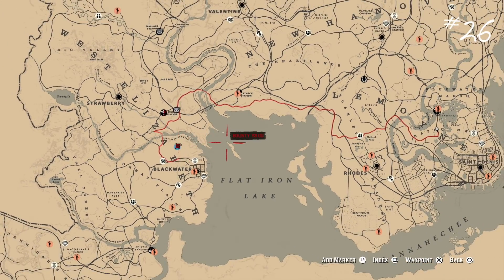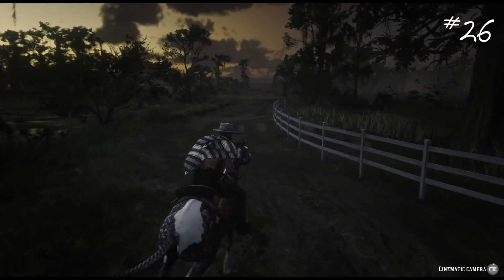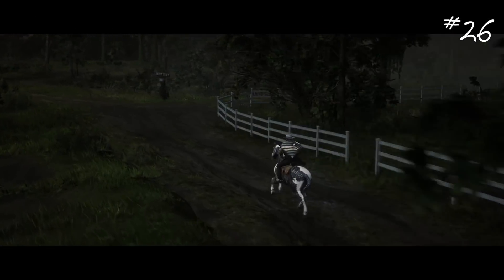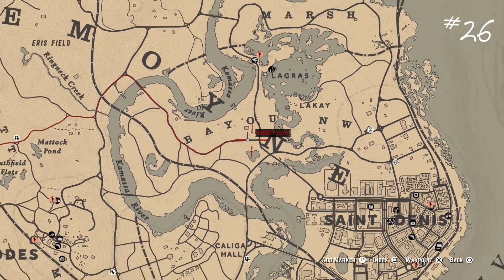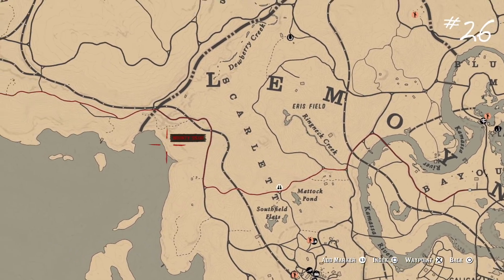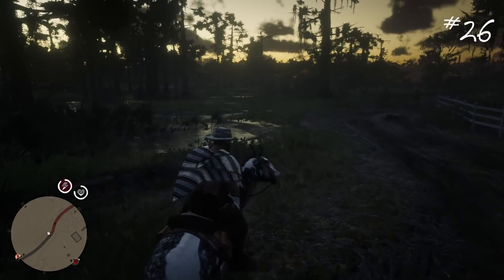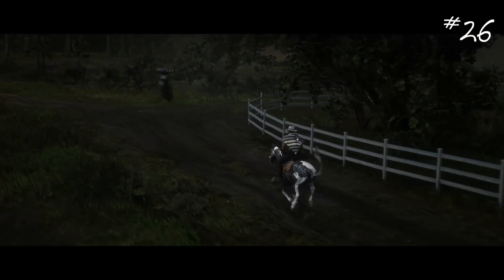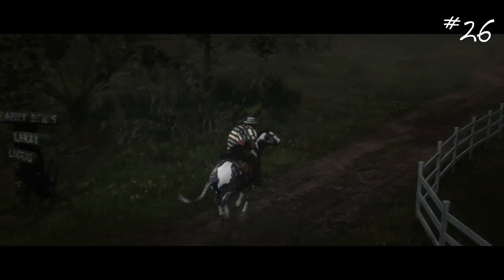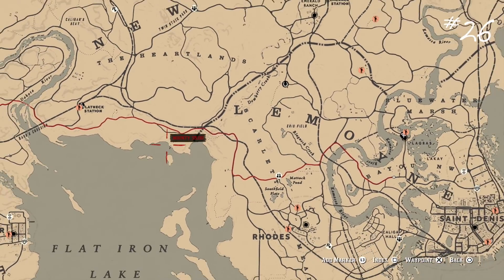Number twenty-six: you can actually auto ride on any path you've set on the map. Open the map, set a destination, start riding manually down the road, then hold the cinematic camera button while continuing to tap and hold A or X depending on your console — that will auto ride your horse all the way to your destination. Your horse won't even stop when their stamina gets tired out. This circumvents the stamina system, and they will always speed back up if you button mash A.